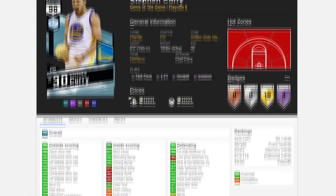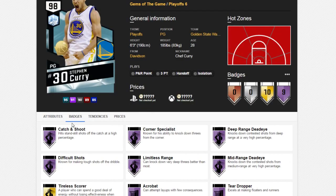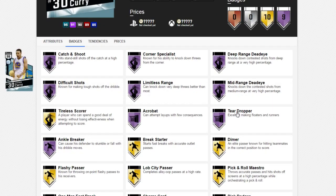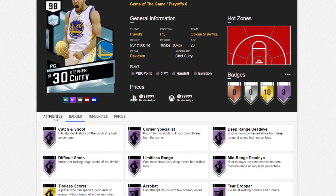Let's see the 98 overall Steph Curry. Nine Hall of Fame badges. Let's see what they are: catch and shoot, difficult shots, corner specialist, limitless, acrobat, ankle breaker, teardropper, mid-range Jedi, deep-range Jedi. Wow, 9 Hall of Fame badges.